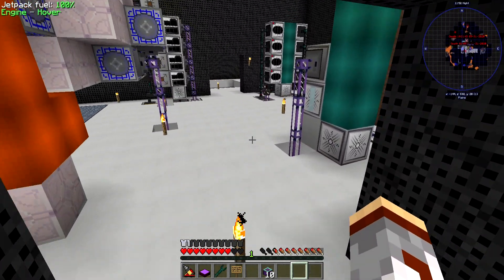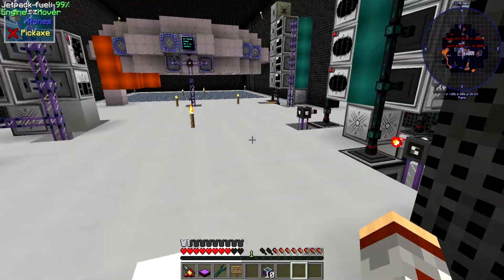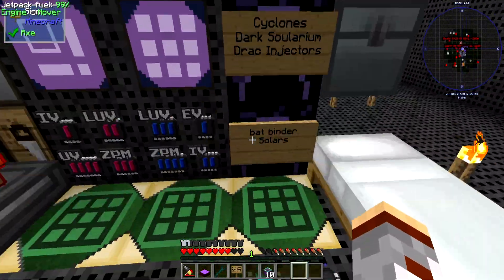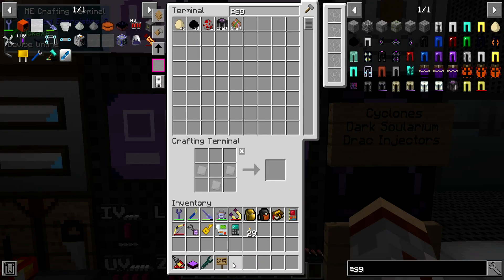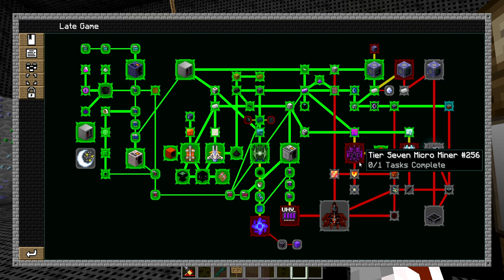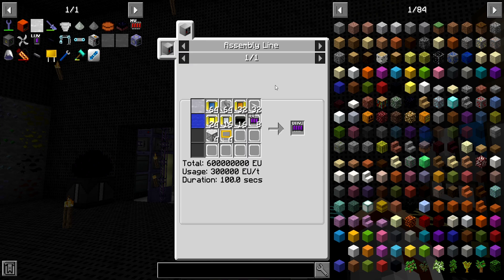I think I've done all the off-camera work for now that I could do, unless there's something else I missed. Cyclones, the solarium injectors — yeah, I did all that. So the next thing I want to do is get into tier seven microminers, because this is going to be a big step forward in our progression, but also the wetware.